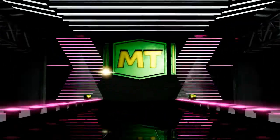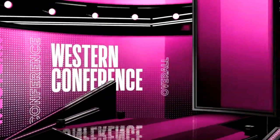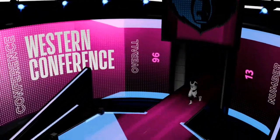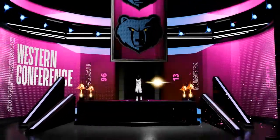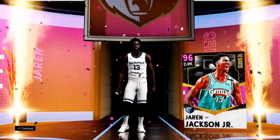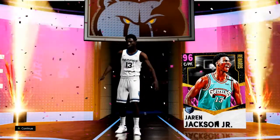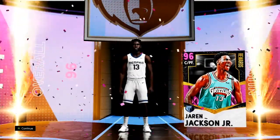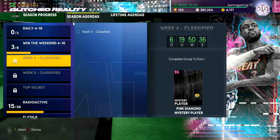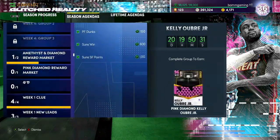Alright, so here's the Jaren Jackson Jr. card. I was able to get this all in one game. I do recommend you guys get a power forward that can score points — it was a little difficult with Drew Gooden, but I was able to do it. I had to score literally every point with him and couldn't pass to anybody else the whole game. It was pretty tough, but I was able to do it. And then next week we're going to get the classified players again.